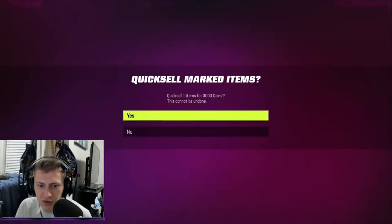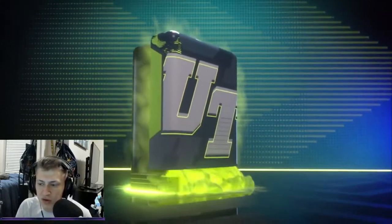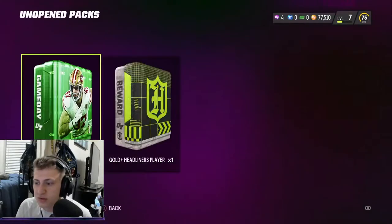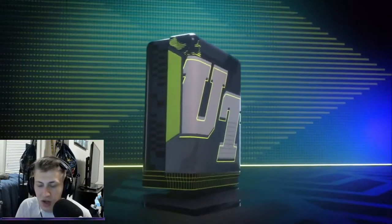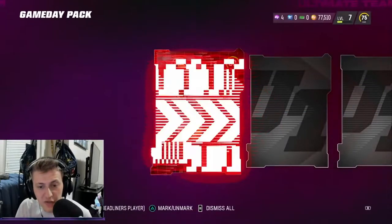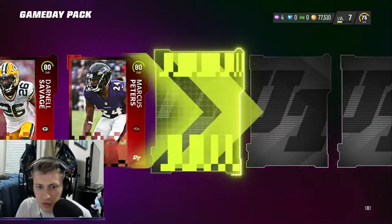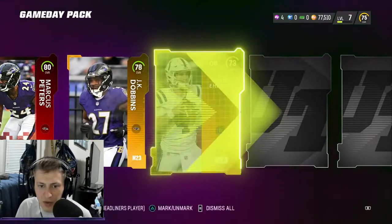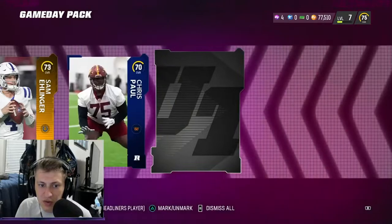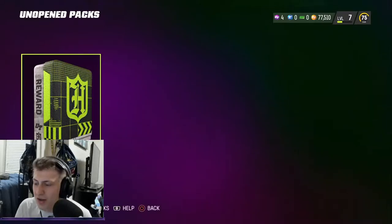Three thousand coins - actually not bad. 77k in the account, not bad. We want an elite here... that's a gold, a 70 overall - that's awful. Game day pack now - I love the new animations this year, they're really cool. Elite! Darnell Savage - that's actually pretty good. Two elites: Marcus Peters - I'll take a corner - and JK Dobbins, that's definitely an upgrade for me. Sam Elandre is awful, but Chris Paul - there you go.